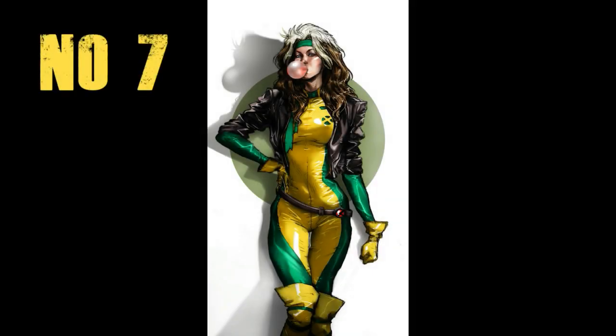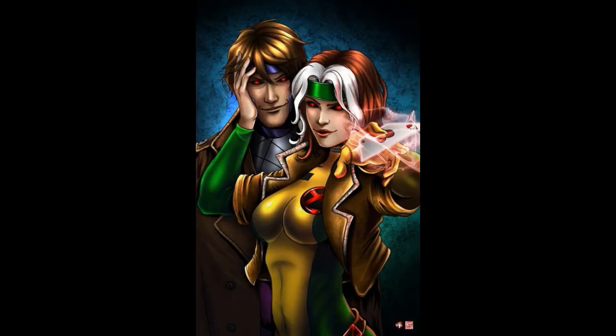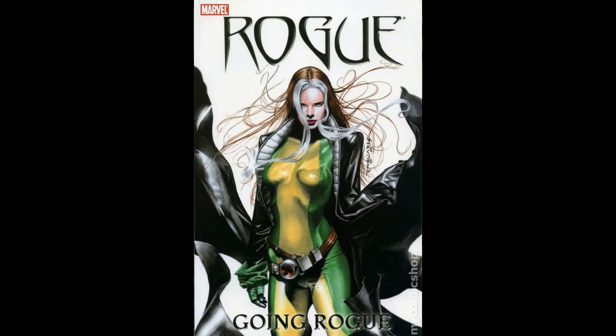Next up we have Rogue. Rogue is quite a complex character. She started off as a villain, almost killed Miss Marvel when she absorbed her powers, and then went on to become one of the backbone members of the X-Men. She's got a mutant ability to absorb people's personalities and powers through her skin, which means she can never really get close to her true love Gambit — although they are now married. She can fly, thanks to absorbing Miss Marvel's powers, and she's extremely strong. She's also the stepdaughter of Mystique.